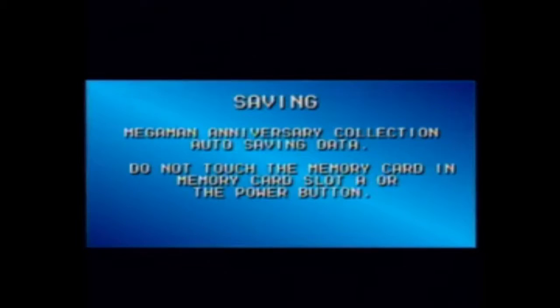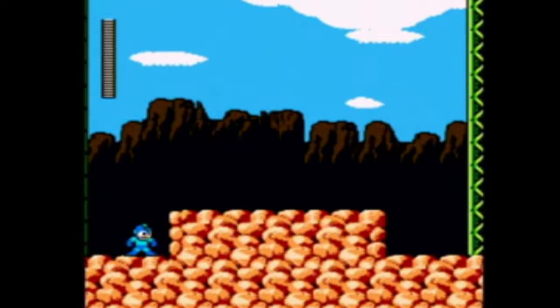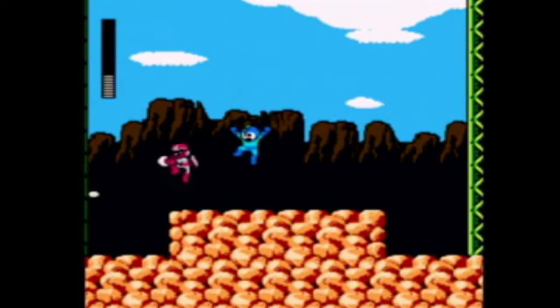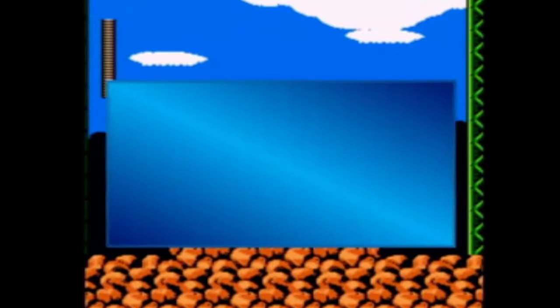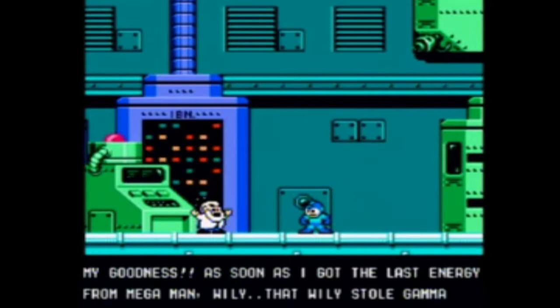Now we're going to have a random Break Man fight for whatever reason — I have no clue why. So while I'm fighting Break Man, let me distract you by telling you a little bit of the story. Dr. Wily is actually working with Dr. Light to build Gamma, a peacekeeping robot. The story of this game is that Mega Man has been going off to gather energy for Gamma. The little cutscene that follows this was changed for the anniversary collection, but all they did was change the dialogue slightly, which is just one line really. But that pretty much does it for this episode, so thanks for watching. Be sure to leave a like and subscribe to NerdHerd Gaming for more fun. See you guys later.